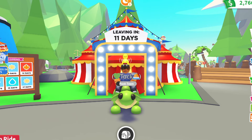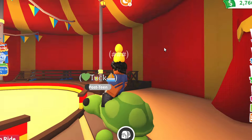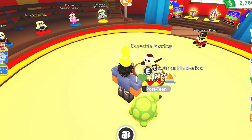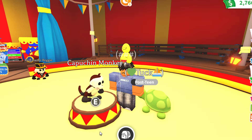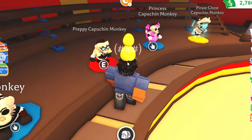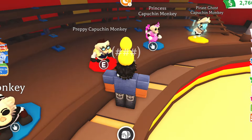Let's go inside and reveal this update — I'm so excited to see what they have added. This is the inside of the Capuchin Fairground. Who else is getting major nostalgia from the Monkey Fairground update? In the middle we have a Capuchin Monkey on display that you can buy for $300. With ingredients you can bring it to these other monkeys and turn it into the inmate Capuchin, the preppy Capuchin, the princess Capuchin, and the pirate ghost Capuchin Monkey.